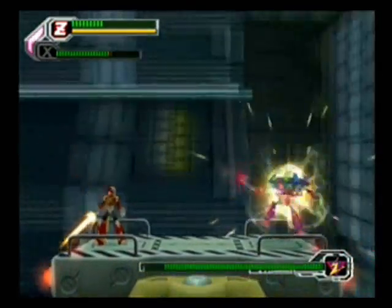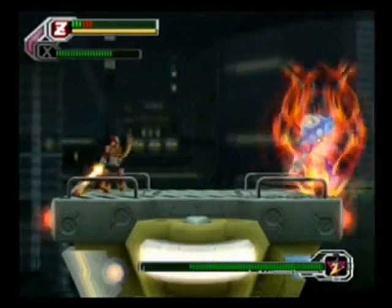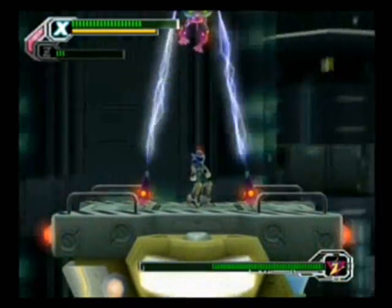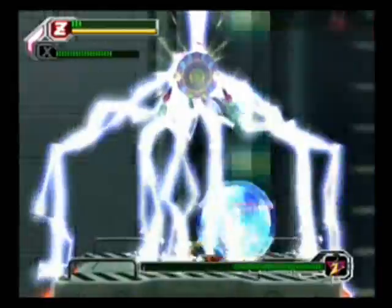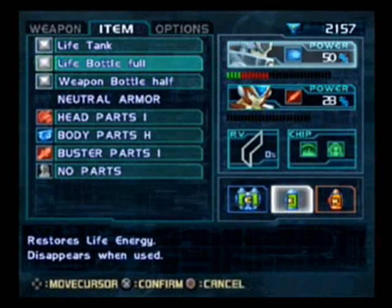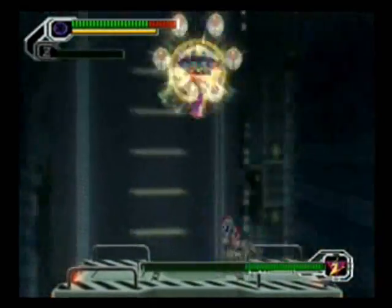I'm very embarrassed about this first run. I usually kill Gigabolt so easily — I don't know what I was doing. That's the thing about recording LPs: you always mess up. But when you're Zero, because your Z-Saber was turned orange and has the ability to shoot out bullets, just whacking him with the Z-Saber is his weakness. Thanks, Earthrock Trilobite. If you're Zero, you just hit him with your Z-Saber and it's pretty much easy. I kept getting hit by his overdrive move — he creates sparks on the ground before he actually shocks it, and you know to get away by going to the area where there were no sparks.